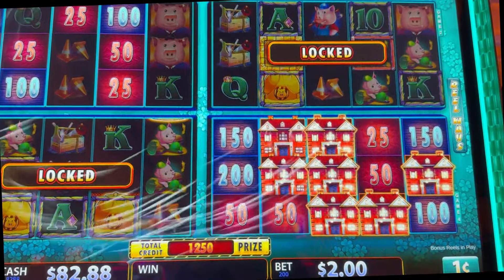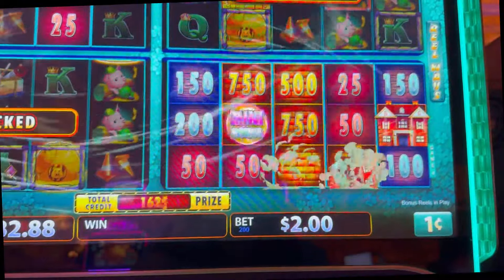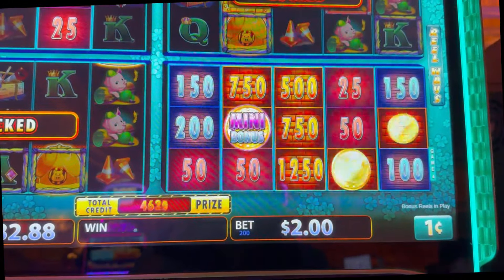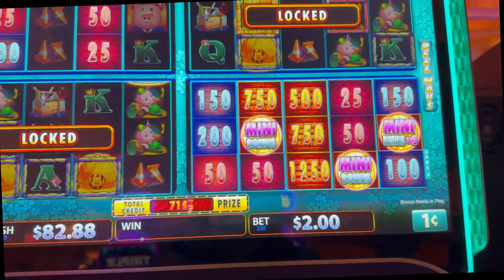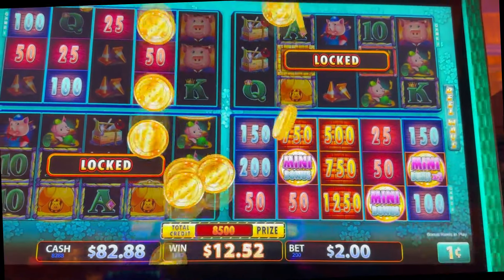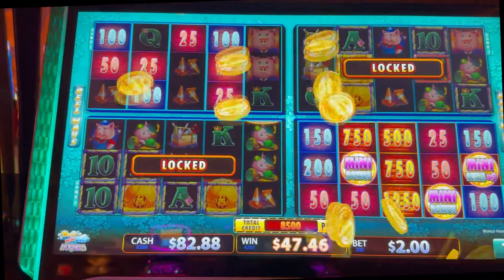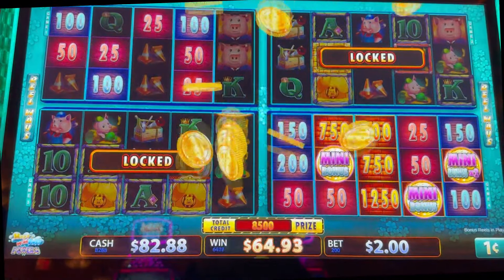Let's get coins over here — come on, coin, coin, coin. We got a coin — mini, and a mini, and a mini times two! That's $40 right there, plus another $20. $85 bonus! Nice — on a $2 bet. That was pretty cool.